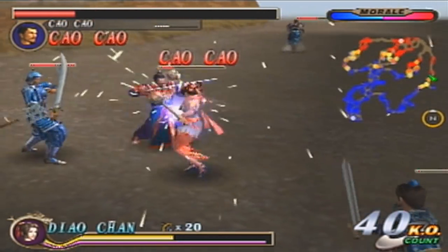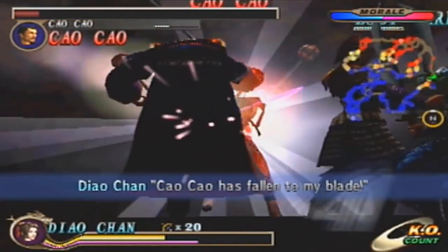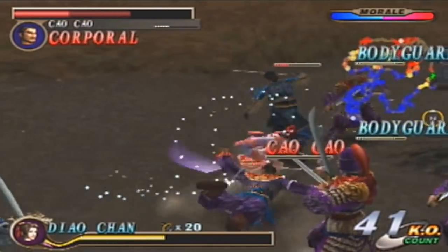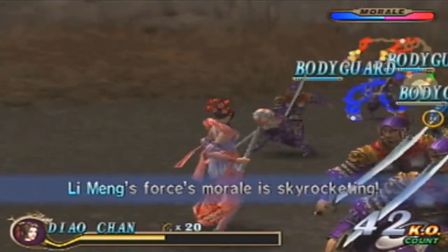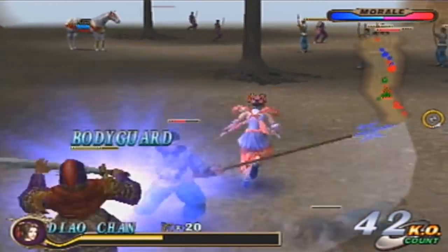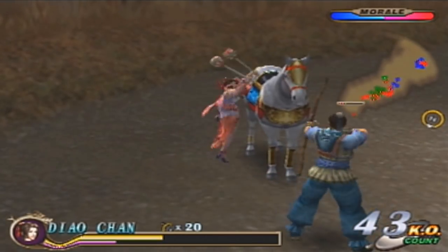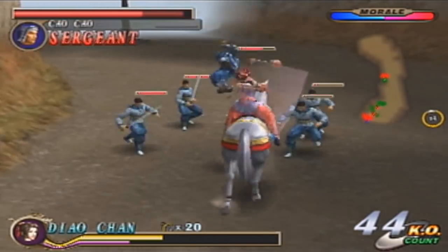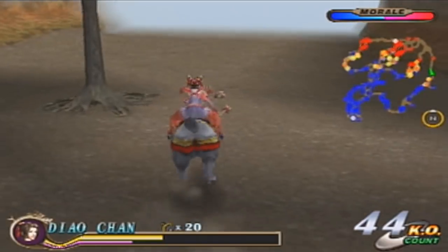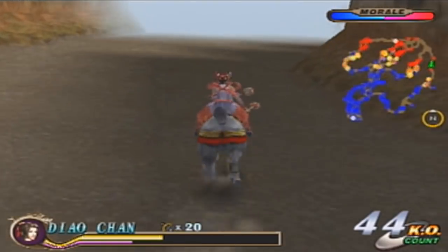Freaking archers. Okay, there we go — another life up. Where is Cao Cao's horse? We knocked him really far away from where his horse was. They were just turning Cao Cao into a ragdoll or something. Are there any gates? No, there's not. Let us do this — gate captain.